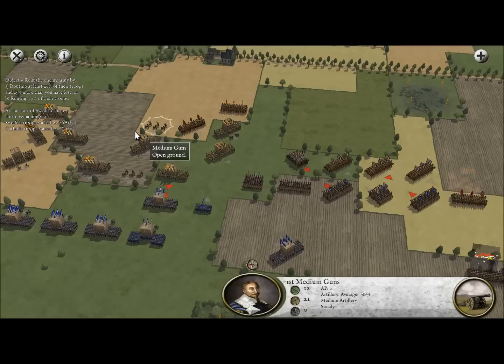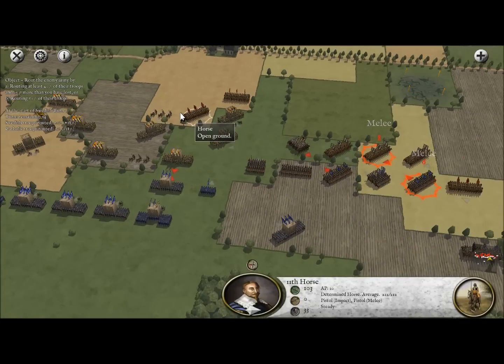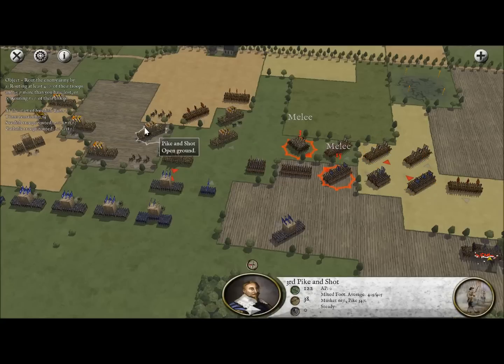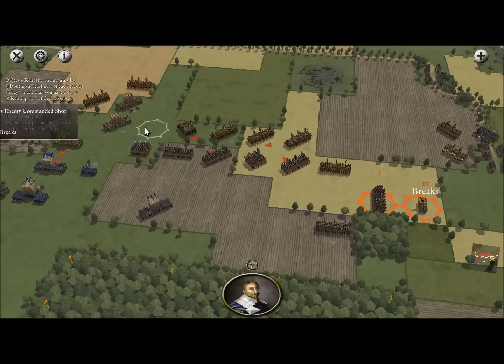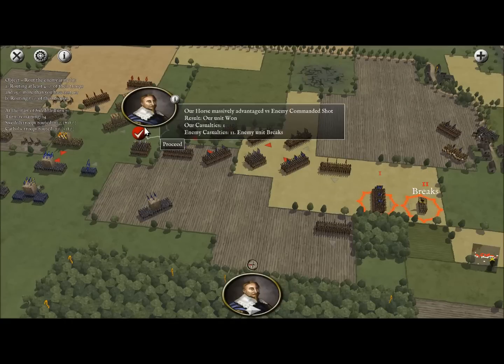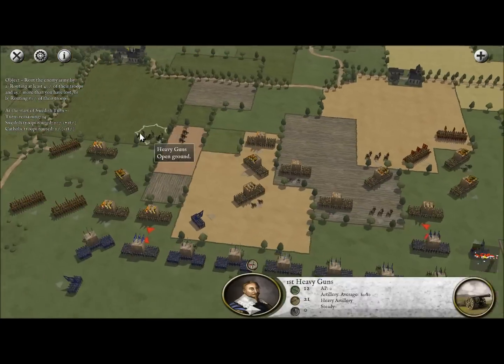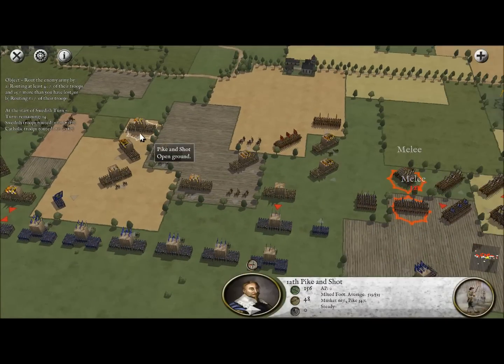And there we go — the right flank broke. This is where we may very well lose the battle. The enemy is going to get behind us and disrupt us. The only way we can claim victory is if we somehow win in the center, which I think there's a chance for — I'm not giving up entirely, but I'd say it's about 65% enemy, 35% us. We made a nice commanded shot unit break, but I'd rather take out one of their cavalry units.